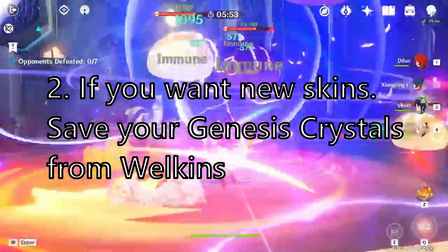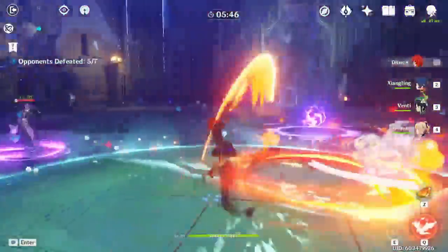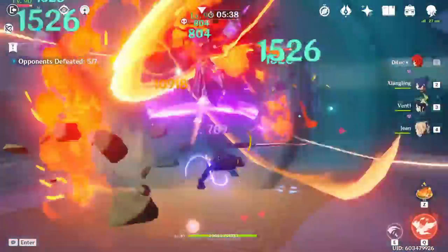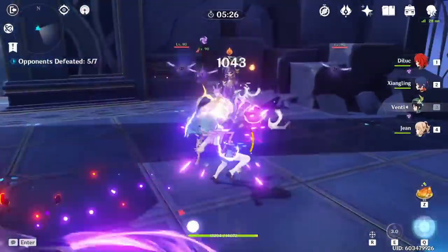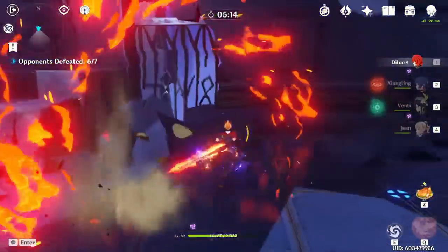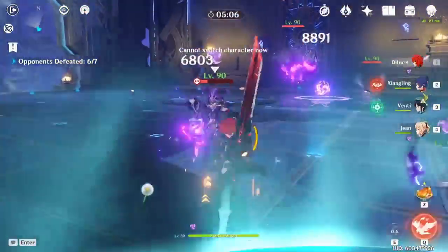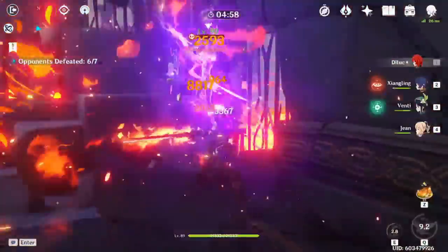The second tip is specifically for Welkin Moon buyers: save your Genesis Crystals if you're going for skins. You only get 300 per Welkin, but if you've saved up a few it's easy to get a skin. I believe it's very likely they'll release at least one new skin for patch 2.1 given it's a big holiday, and they might offer a discounted price. My prediction is that if there's a Ganyu rerun, they'll release a Keqing skin for free — similar to how Barbara's was given out — and a Ganyu skin will be on sale at around the same price as the Ningguang skin.